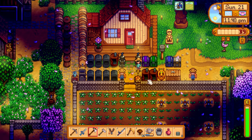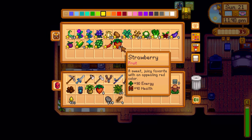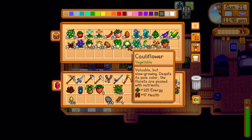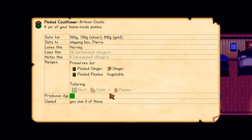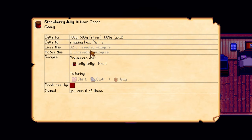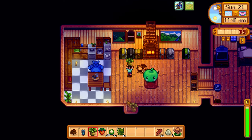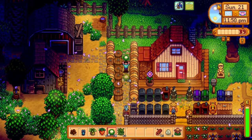I only have six strawberries so I'll grab some from inside. Let's see — the gold star cauliflower: pickled cauliflower gives 560, while strawberry jam gives 406. So let's do the cauliflower, we get more money out of that. We'll put those up in the preserving jars. Then we need to figure out what to put inside the crystallarium — I don't think we have a diamond sitting around. I'll see what we have in storage and take it from there.